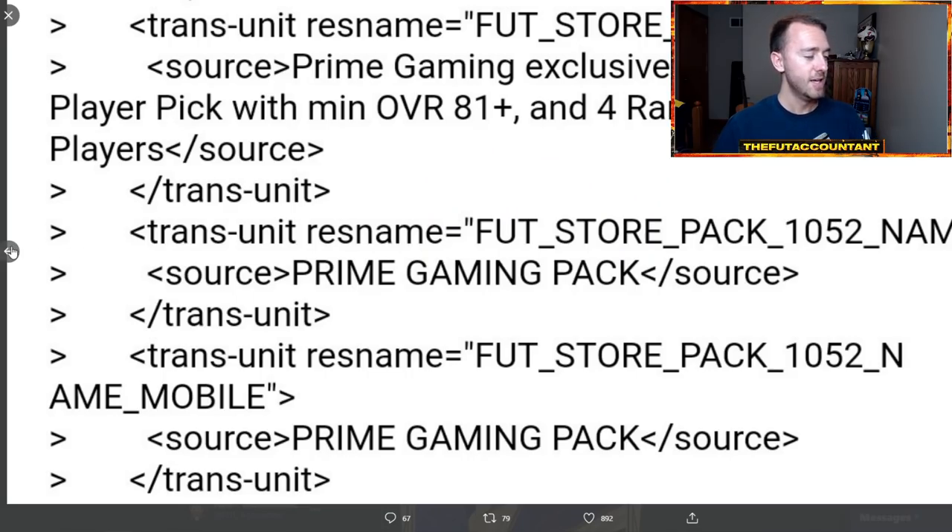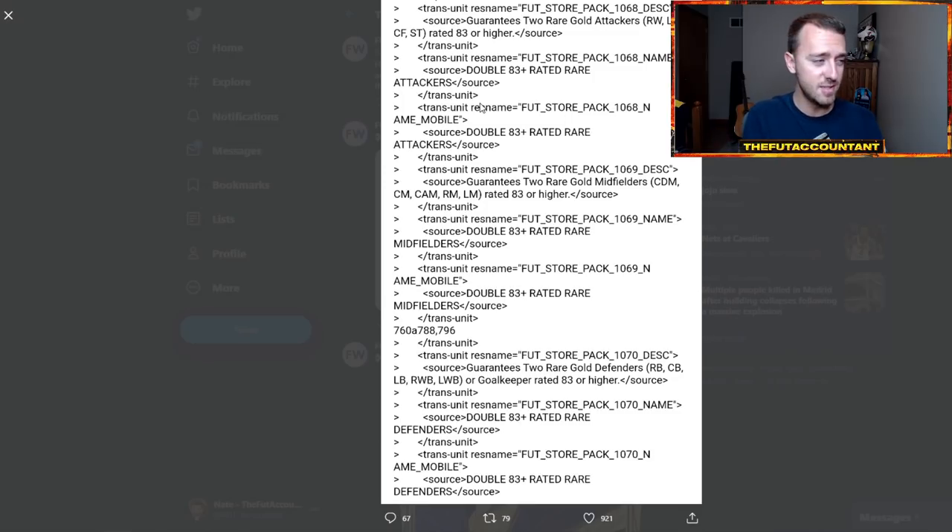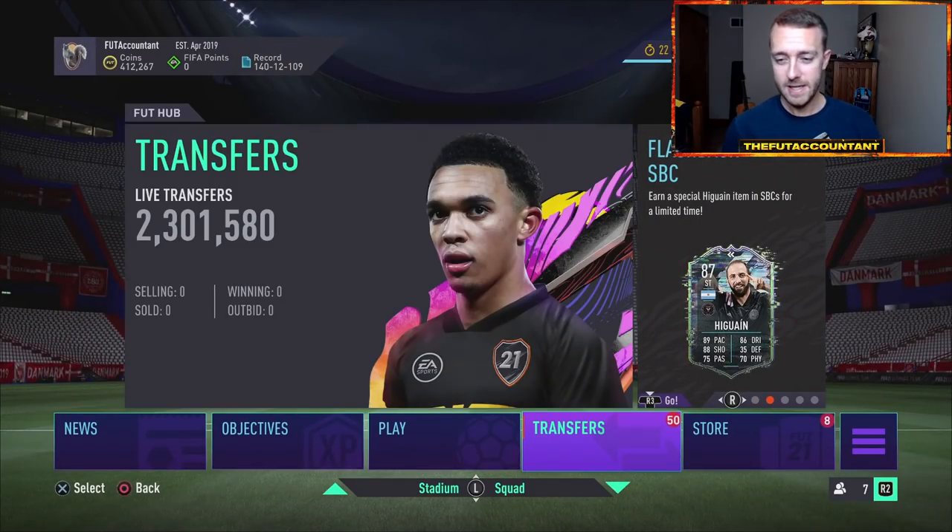We also had a couple of pack codes added: a Prime Gaming exclusive pack for Amazon Prime and Twitch Prime — if you watch on Twitch.tv, you can link your Amazon account and get free packs throughout the second half of FIFA. There's an 81+ pack with four rare gold players for free if you have Amazon Prime. Also, a double 83-rated attacker, midfielder, and defender pack — I don't think this will be a repeatable upgrade. It will probably be a one-time SBC pack, possibly released today or used for the Team of the Year challenge SBCs.